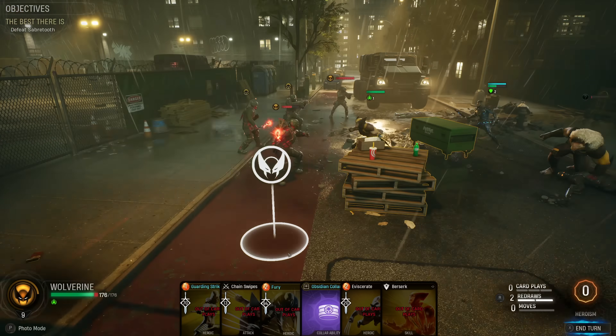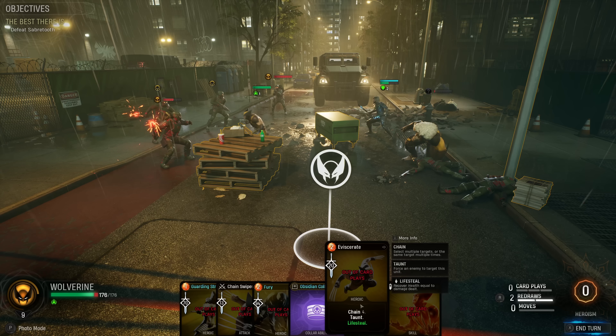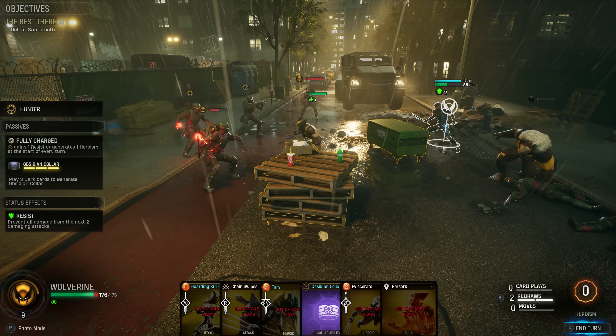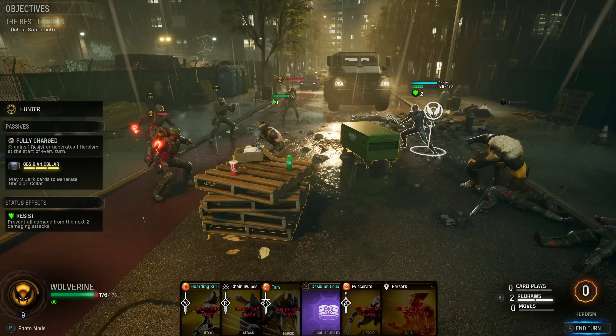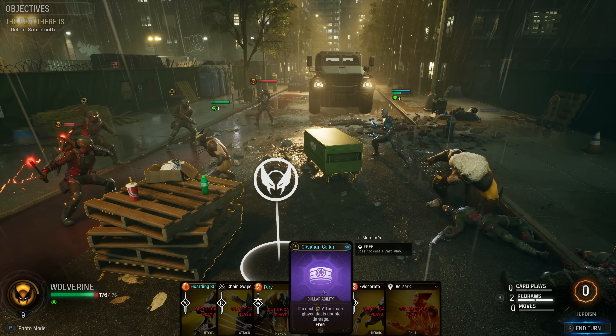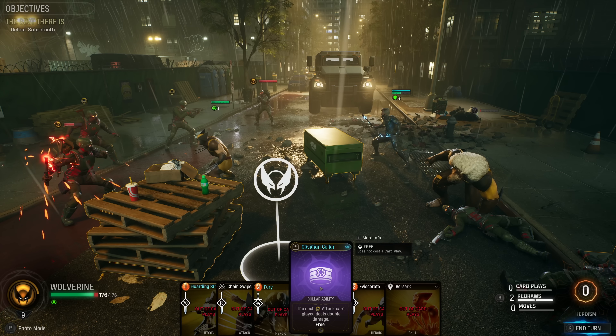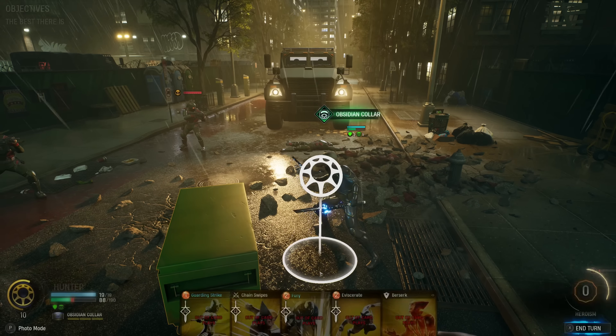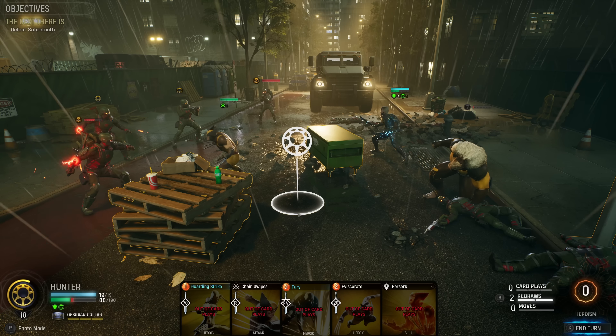Am I gonna play Berserk next turn? It might be good - it's heroism and I have another Eviscerate, so I can basically heal off all the damage he's gonna take. Hunter is going to use up both Resists. I may want to have Fury in hand. Maybe now is the time to play Obsidian Collar. The only downside is if the Hunter draws the quick cards then it's wasted, but it won't boost his frenzy if I play it now - so it's a little bit of a risk.